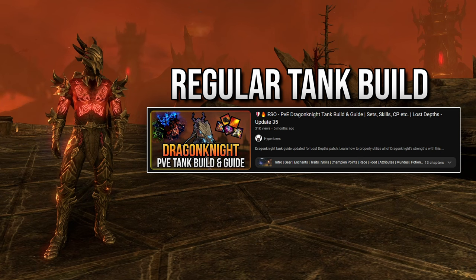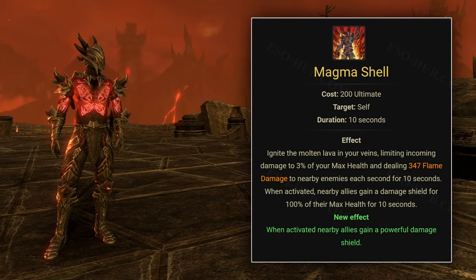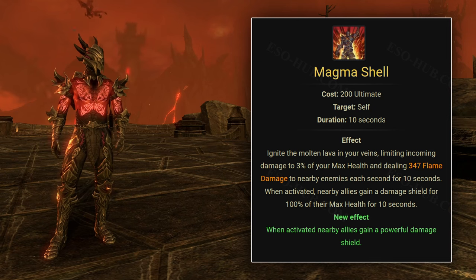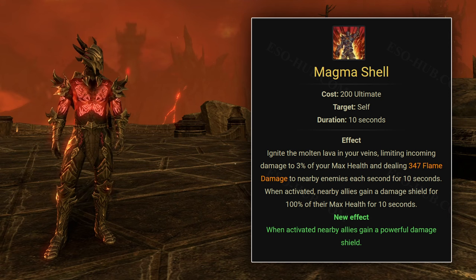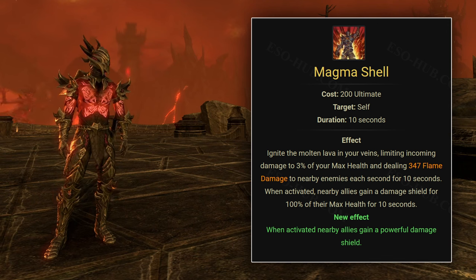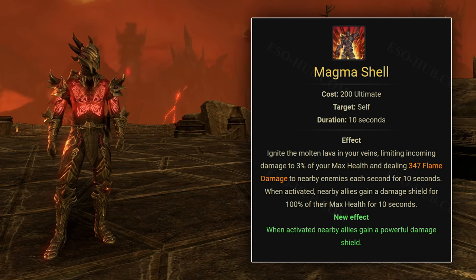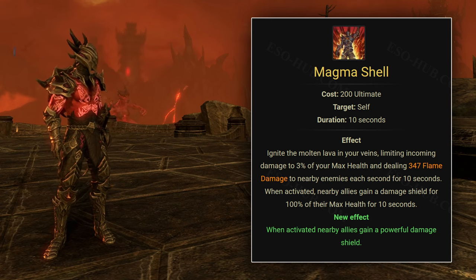The whole build is based around using Magma Shell, which basically makes you immortal against non-oblivion damage. The skill caps any damage tick that's higher than 3% of your max health at 3%. For example, if you have 40,000 max health, each damage tick can only deal up to 1,200 damage. You could still die from lots of ticks, but it's extremely easy to out-heal. To be truly immortal, we need to keep Magma Shell up at all times — it lasts only 12 seconds and costs 200 ultimate.